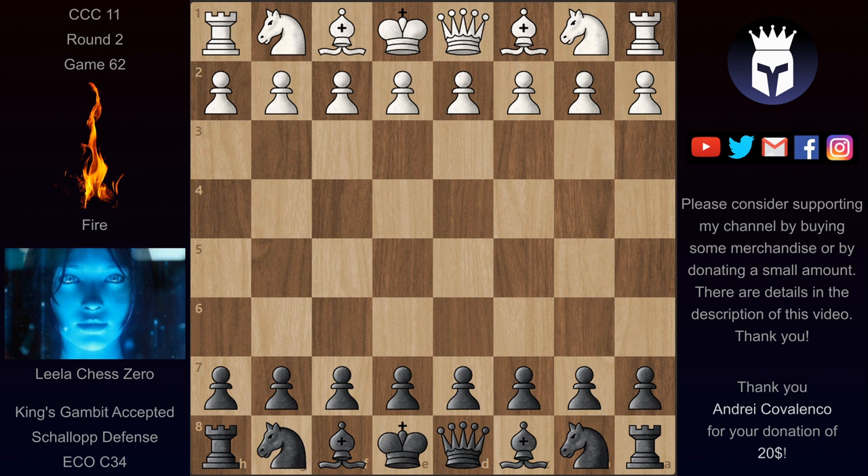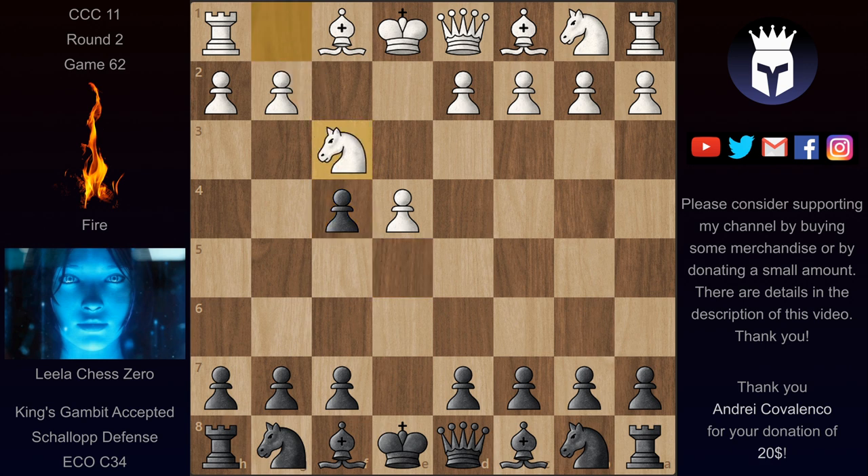This is the reverse game of the King's Gambit Accepted Schallop Defense. We have e4, e5, f4, and now e takes on f4 — the accepted King's Gambit. Nf3, and here the main move is g5, but in this one we have the Schallop Defense with Nf6.